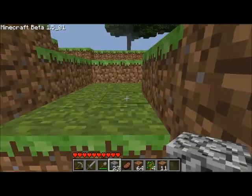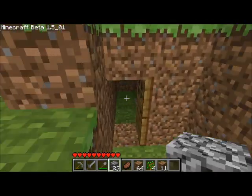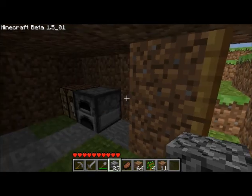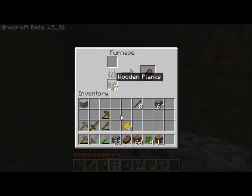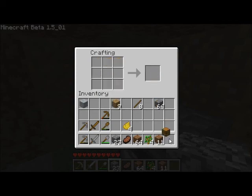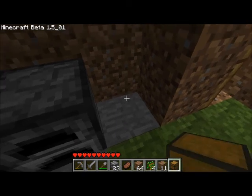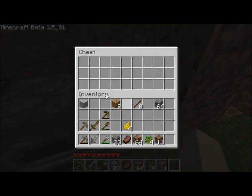Let's go punch some trees. Is it in your furnace? It might be. So, a chest — you may be thinking, I don't need a chest, that's just for style. Actually, it's pretty useful if you're thinking you're going to do something like we're doing, going straight down. It's good to just save your stuff, especially if you found diamonds or gold.